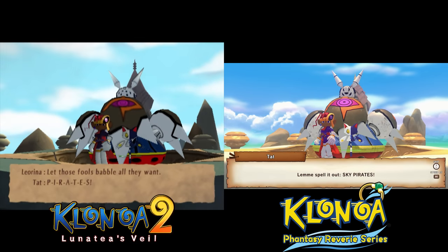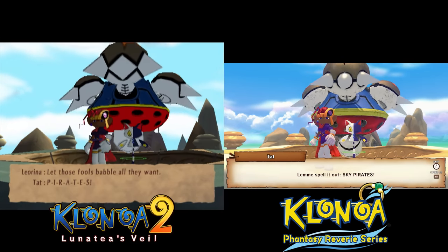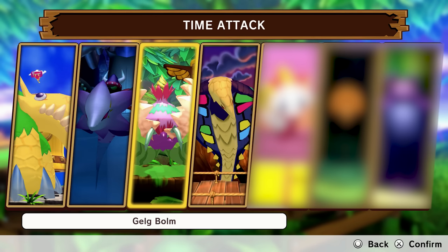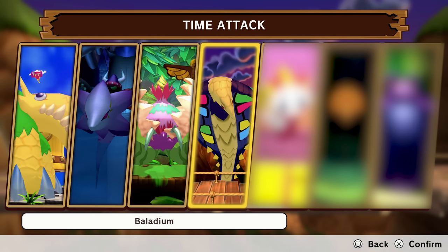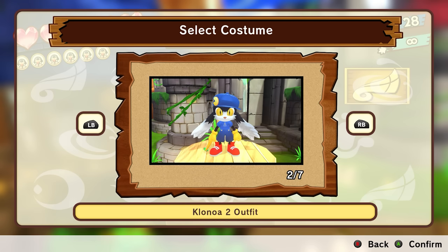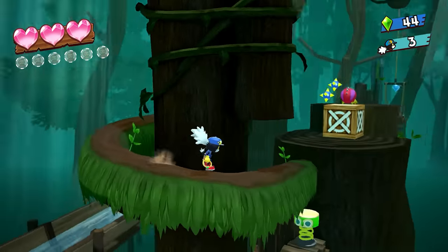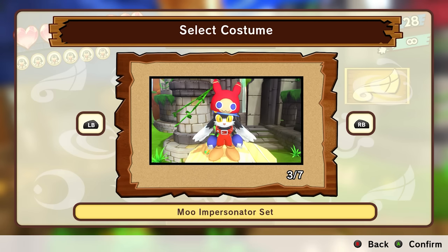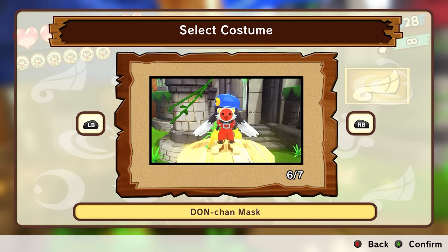Klonoa 2, meanwhile, just had some minor script revisions. Content from the Wii version of Klonoa 1 — like the mirrored levels, individual level challenges, and the summer wear costume — were cut. While you can't unlock the Klonoa 2 outfit in Klonoa 1 anymore, it should be DLC down the line; right now it was a pre-order bonus only in Asia territories. The digital version comes with a costume, and there's a $20 bundle of other costumes.